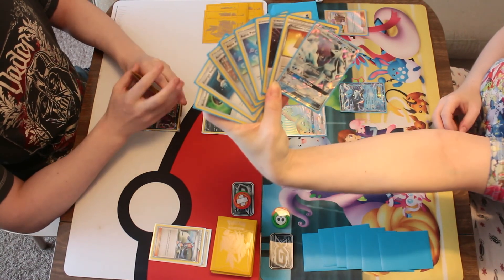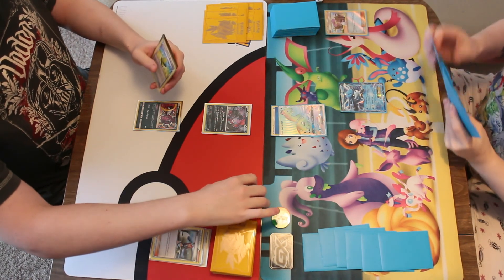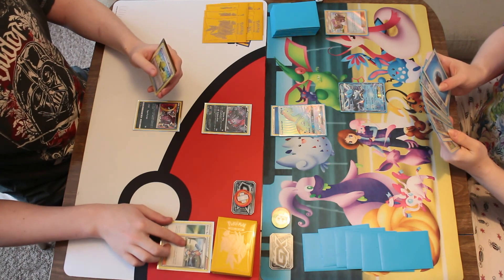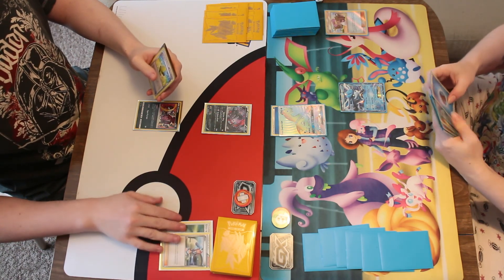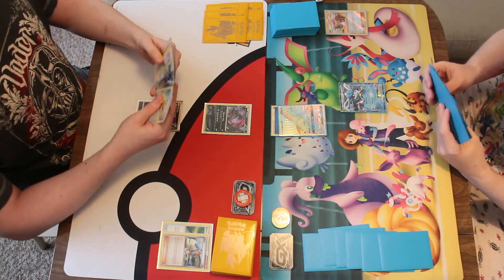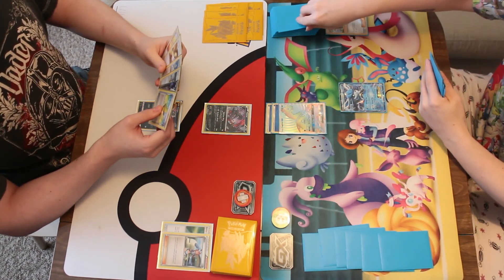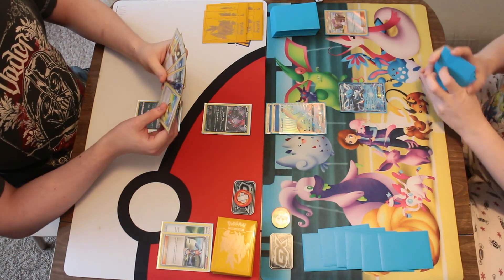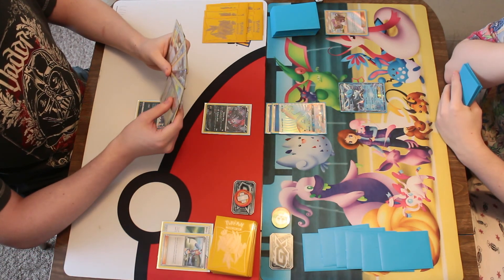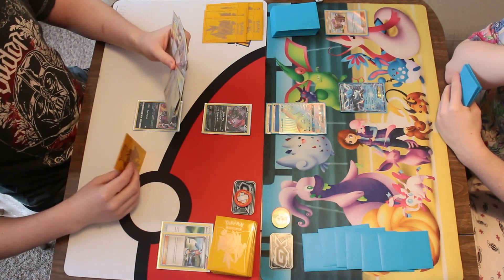My hand is full of Aqua Patches and stuff, but no Vulpixes to put down, so I can't evolve into the Ninetales I have in my hand. Hands full of good cards but nothing I can really use at any one point. I choose to attach another energy to Lapras to fuel up the Blizzard Burn — I can't actually remember what it's called, I think it's Blizzard Burn or Blizzard Edge something — for a later turn. Just use Collect to end my turn, drawing another three cards, which I think made my hand a little bit better.